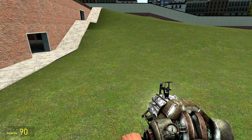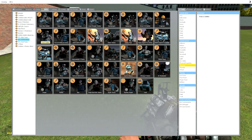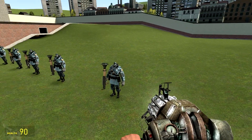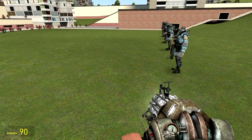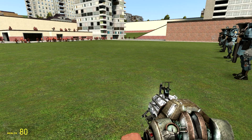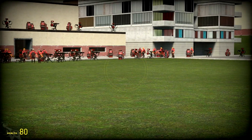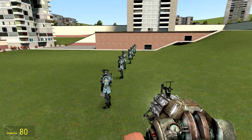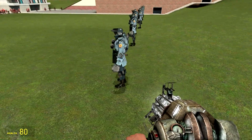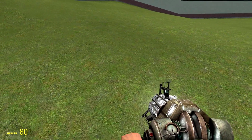Welcome back everyone. In Garry's Mod, in this video we are going to test these giant soldiers from the Mann vs. Machine robots. They will be facing the red team engineers, and I've spawned quite a number of them. Look at all their sentries - they're all oriented facing this direction. I don't even know if this will be enough soldiers, let me spawn some more.